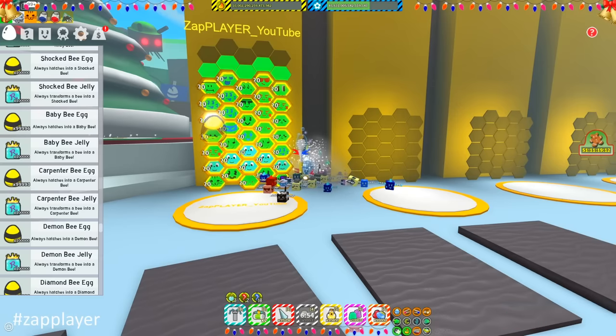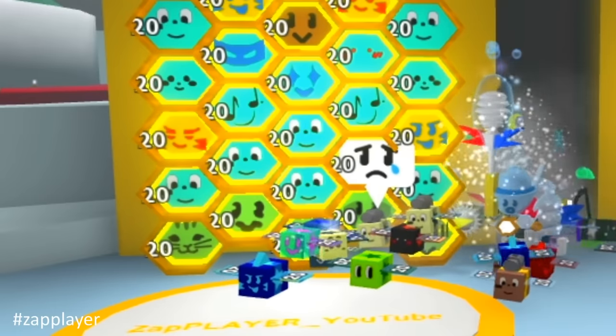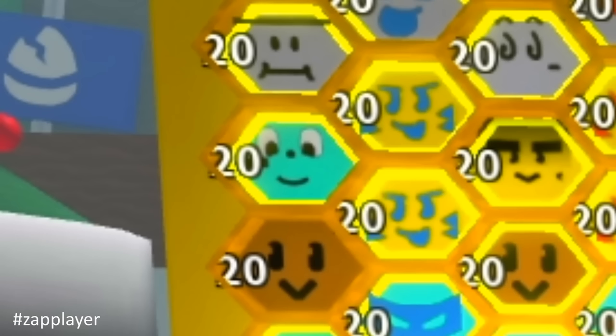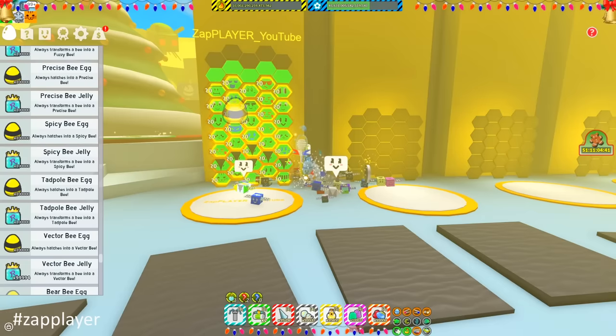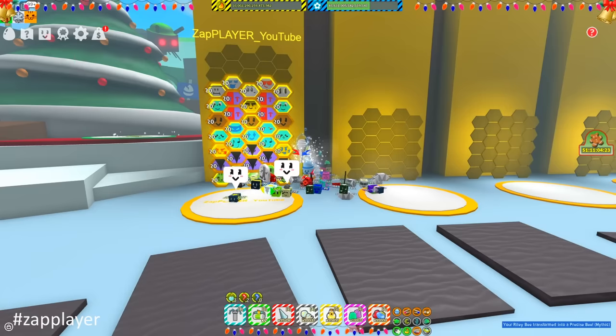We will remove two baby bees to add two carpenter bees. Those carpenter bees at the bottom of the hive will be exchanged for vector bees. Make sure you have at least one vector and a carpenter gifted — the rest can be ungifted. Instead of Riley and bucko bees, we will add four precise bees that will help us with precision, focus, boost tokens and more.